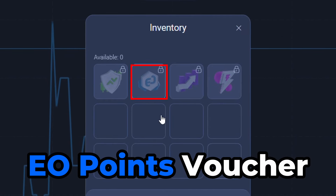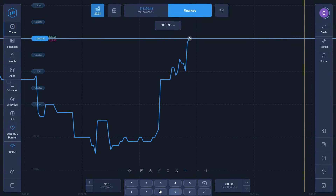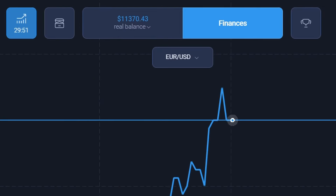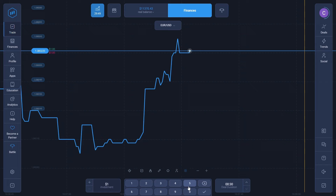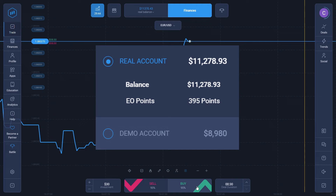The next voucher type is the EO Point Voucher. This voucher allows you to redeem your EO points into your real account balance. If you've been trading for a long time and collected these points, make sure to use those points to credit your real account.